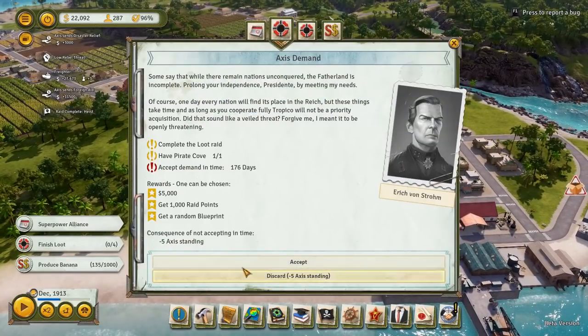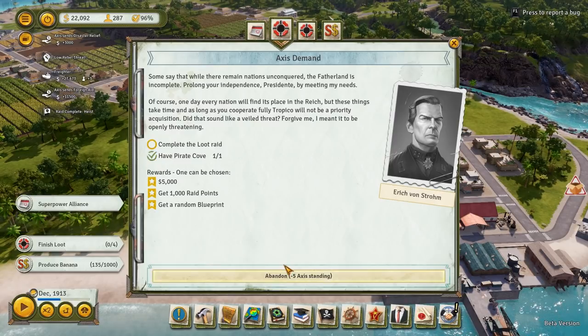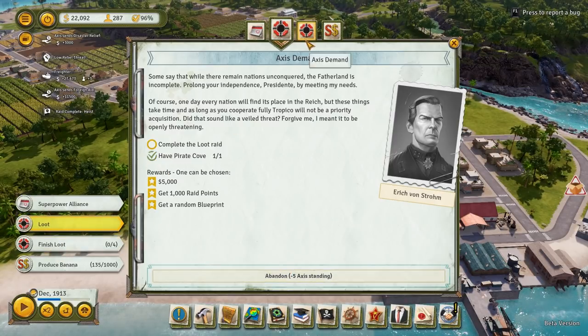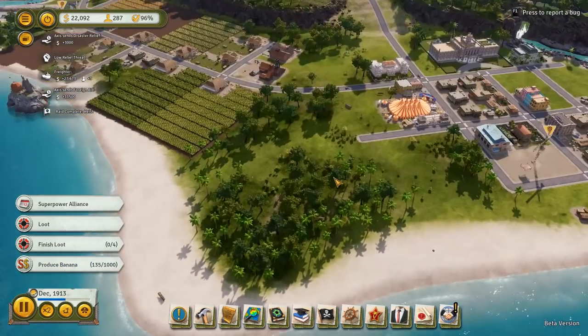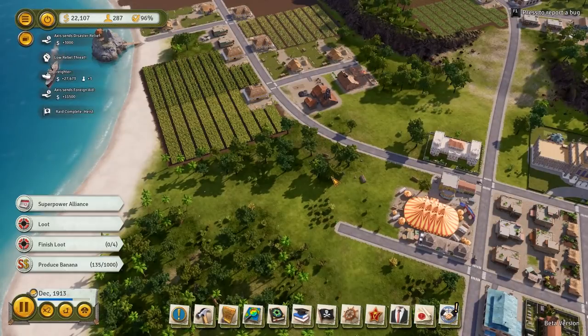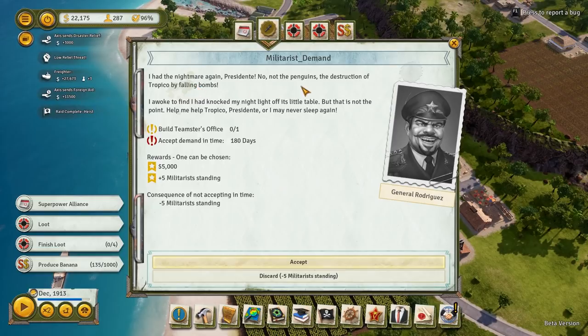Some say that while there remain nations unconquered, the Fatherland is incomplete — so we can double up on the loot. That's interesting — the Axis Powers were apparently into stealing art. Then we get a nightmare event — the destruction of Tropico by falling bombs. And the militarists want us to build another Teamster office now.